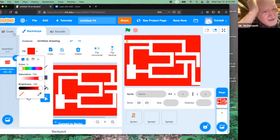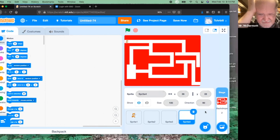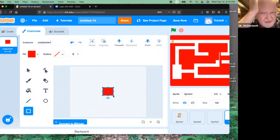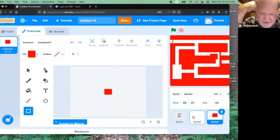Now you can go back to coding and create your maze obstacle. The easiest one to do is a moving wall. There is a little trick to this — if you draw the wall, make sure that the middle of the wall aligns with the crosshair on the screen. You notice this wall is probably too big, so you can shrink it here. Just make sure you recenter it. You could also use the size field here to make it smaller. So you've got your sprite, which is a wall. Now you can go code it.